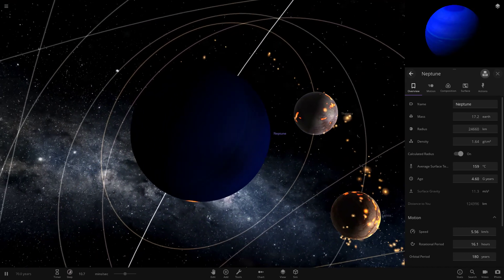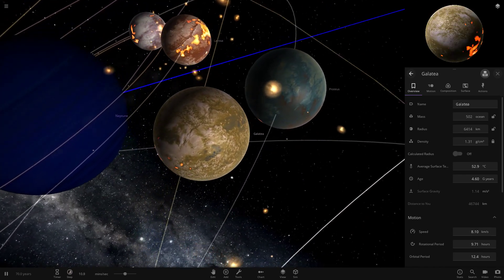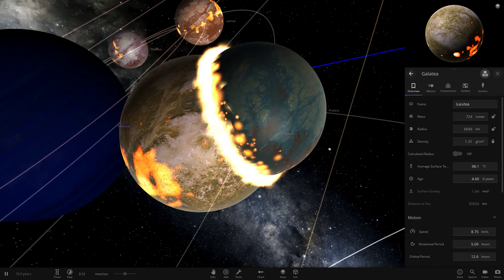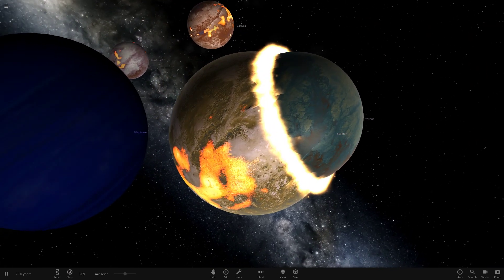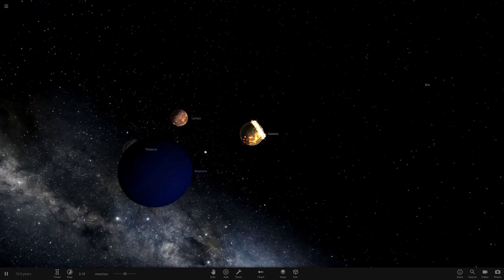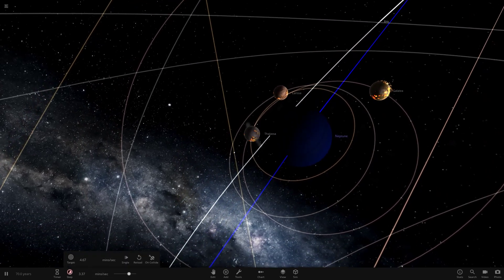We'll slow things down a bit more. Neptune's doing okay, with a lot of shadows and eclipses going on. Look at these four moons so close together. Now playing it slower, we can actually watch the collision unfold. Turn the visual noise off so we can see it nicely — big collision there. Proteus is gone, and it's created a massive water crater where it hit. Orbits and labels back on.